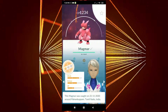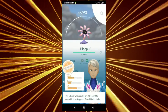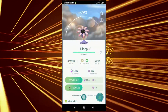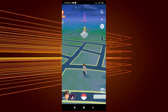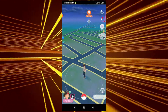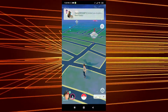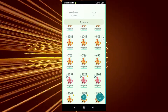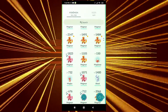I got some of the best IVs for Magmortar. The shiny rate for Magmar Community Day was kind of low compared to the previous Community Days. During the Litwick Community Day I got way more shinies — I didn't even play for the full three hours. But for this Magmar Community Day I played a lot and didn't find as many shinies. Hopefully the boxes are ticked for me going forward.